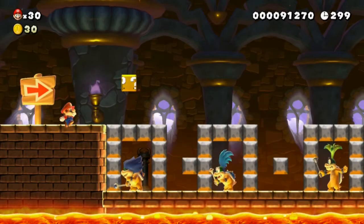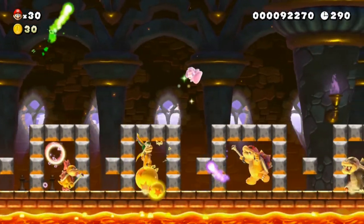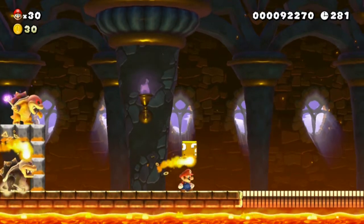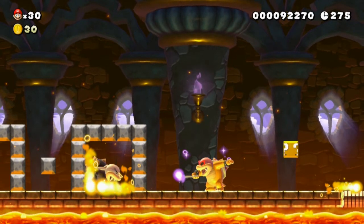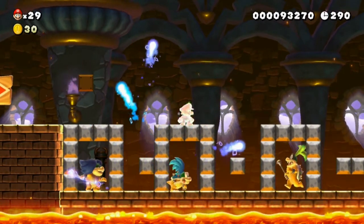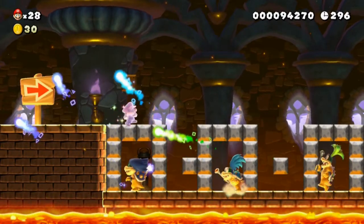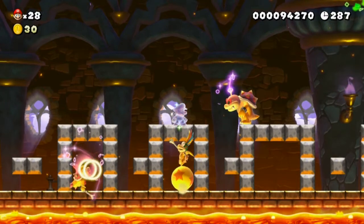I wanted to show off the Koopalings for you. Let me remember their names: we've got Ludwig, Lemmy, Iggy, Wendy, Larry, Morton, and Roy. Roy is very peculiar because he just disappears - his ability is to disappear and appear somewhere else. Ludwig can fire his wand and jump around. Wendy has bracelets - bumps around there. I don't mind dying, I'm just showing you guys all these Koopa Kids and their abilities.